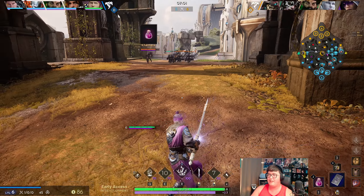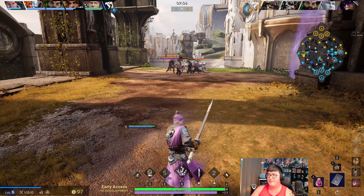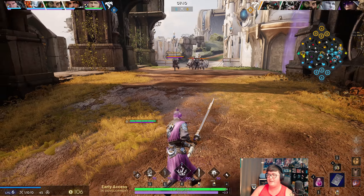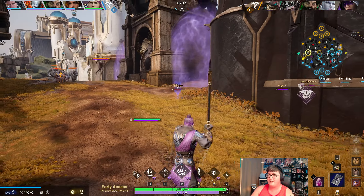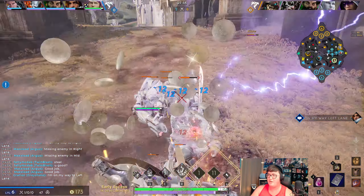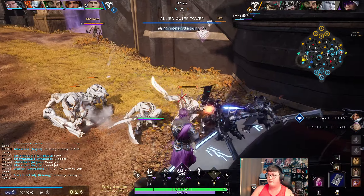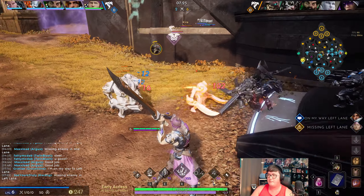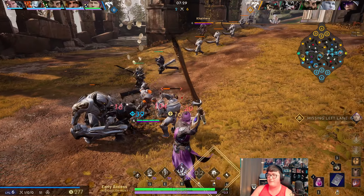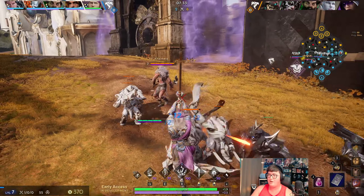I do not want to take a long trade — he has ultimate, he could lock me down. The wave is pushing anyway so I'm just going to play patient and let this bounce back to me. I catch the wave and minimize the damage I'd take. Right there — the wave is pushed up so I'm in a very safe spot. He's trying to get any kind of trade, maybe trying to bait me because Richter was around, possibly hiding in the frog wall.